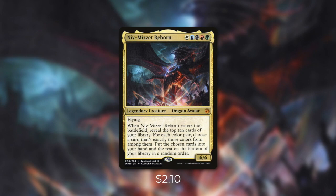It has, when it enters the battlefield, reveal the top 10 cards of your library. For each color pair, choose a card that's exactly those colors from among them. Put the chosen cards into your hand and the rest on the bottom of your library in a random order. This is a very unique and extremely valuable enter the battlefield effect. If we build our deck correctly, we can really turn Niv-Mizzet into a value engine. On top of that, a 6/6 flyer for 5 mana is a very good rate.